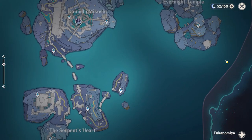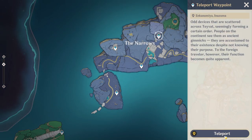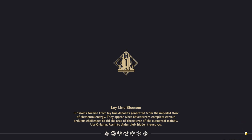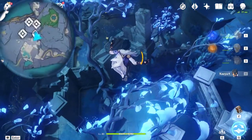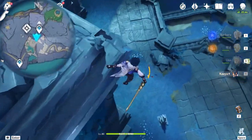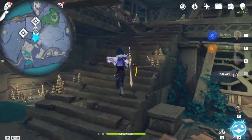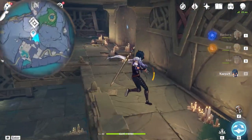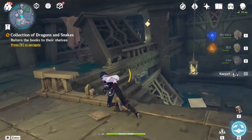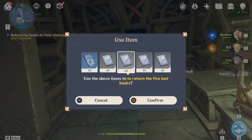Now all we have to do is go back to Enkanomiya and give all five books to the librarian. Now we have collected all 5 books. All we have to do is once again head back into the library. You have to do this underneath night mode. Once you have came in here and talked to the NPC, come to this area of the library and return all the books.